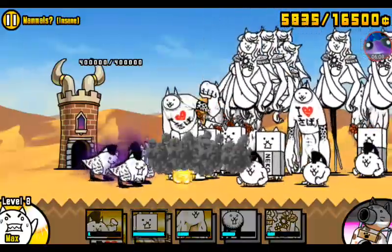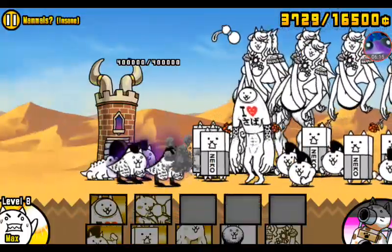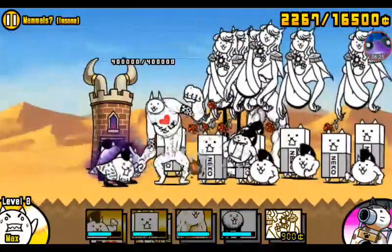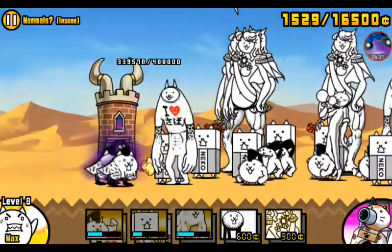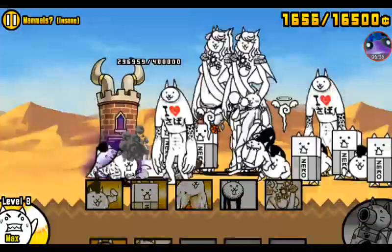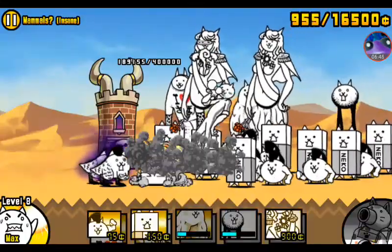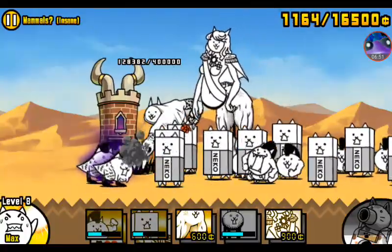Watch your money though — you will run out eventually. The Paris Cats are your main source of income, so spamming them is how you won't lose money. We're around 6,000 coins right now, just keep pushing them back. We're already at 1,000 coins — let off a little to get money back, then start spamming Paris Cats again. As you can see we are now attacking their base, and the key is their base is only 400,000 HP which is nothing.